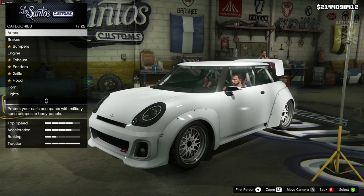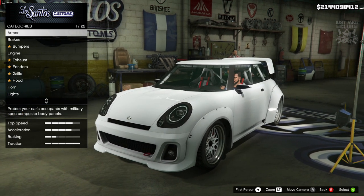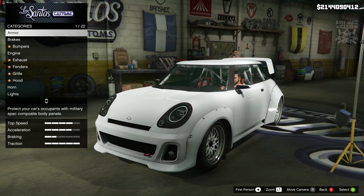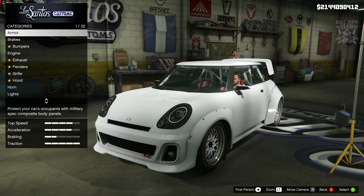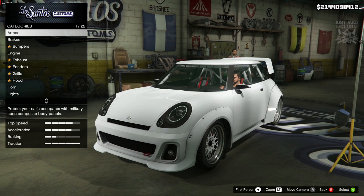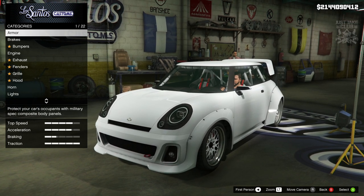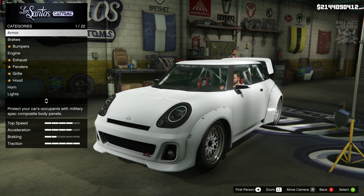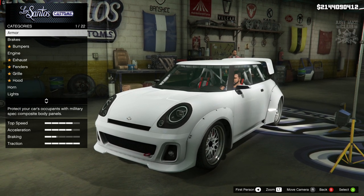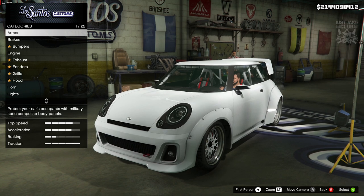So now we're on the Weenie Issy Sport and it does look awesome. I've wanted a Mini Cooper in the game that you could heavily modify for a long time — I've always been saying we should have a Weenie Issy we can take into Benny's. This looks like exactly the sort of thing I was hoping for, so hopefully we can do quite a bit of customization. Without further ado, let's crack on.